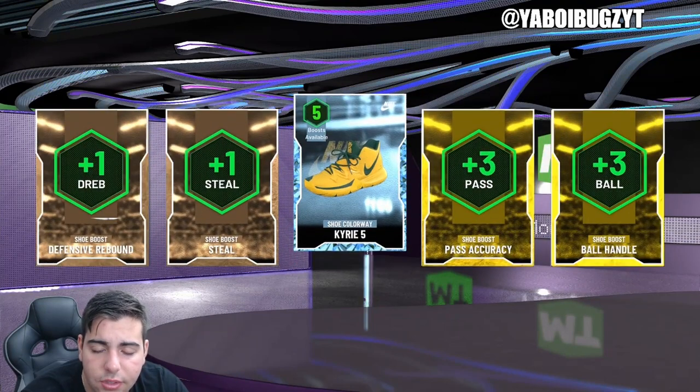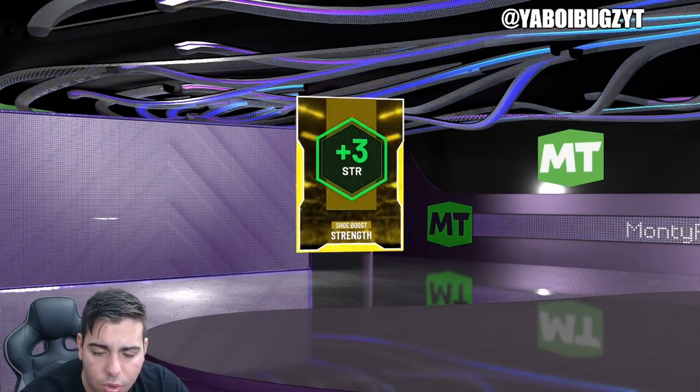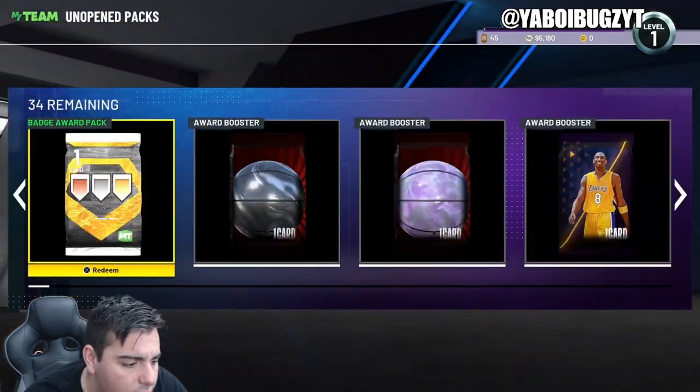We got the Kyrie Fives — okay, I think those are a pretty good one. And then we have one last card — a gold strength. I'll take those Kyrie Fives. Other than that, that is all we really got for the video. Hope you guys did enjoy, stay tuned for more content. Have a good one. Peace.